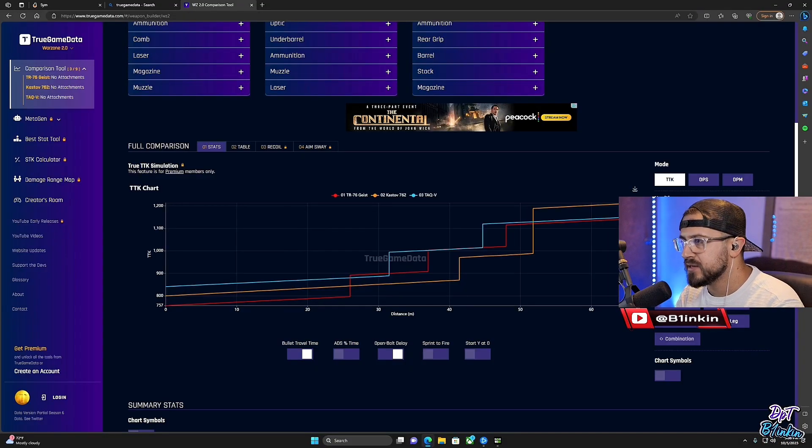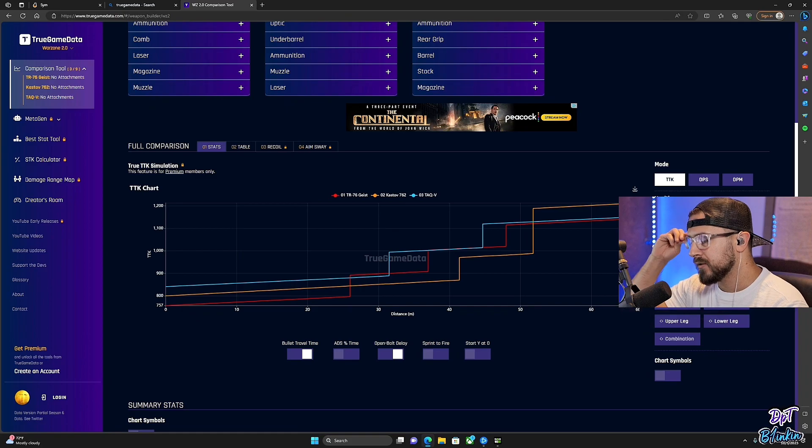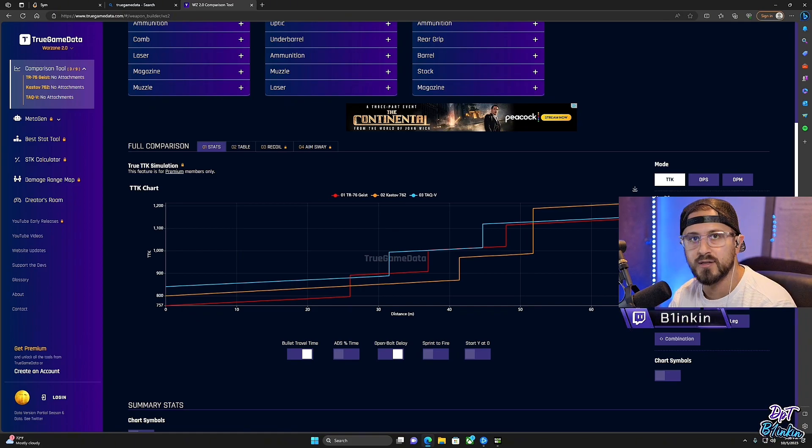So as I mentioned, I'm going to get into the stats here. sim.gg doesn't currently have the Geist or all of their TTKs updated, so I'm using TrueGameData. TrueGameData does a different style of data mining — they put together TTKs based on damage profiles and multipliers. The work that he does is incredible. I get different results sometimes and the same results sometimes when I do my practical TTK testing.